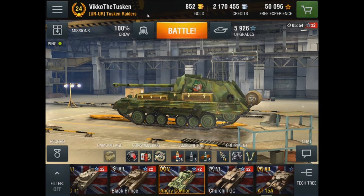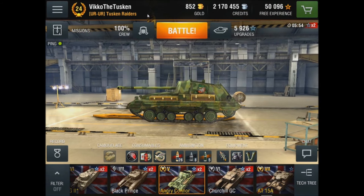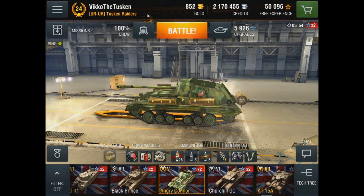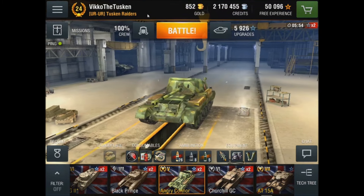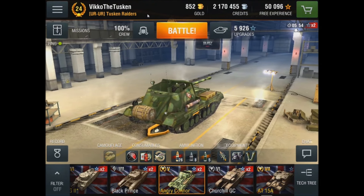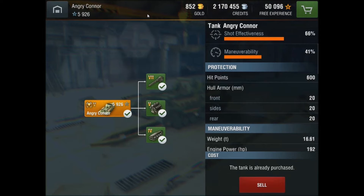This is the front of the tank. Instead of bringing the Archer into the game the way I was thinking when I read the forums, they called it the 'angry Connor' and put it at tier 5. It's something else — I've got it up to 40 kph backwards and only about 15 forwards on the flat. You have to drive it backwards to get anywhere.